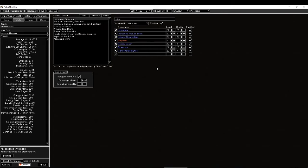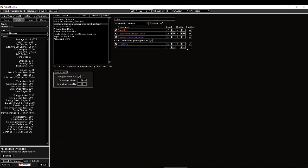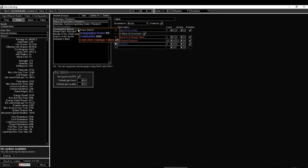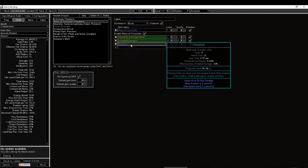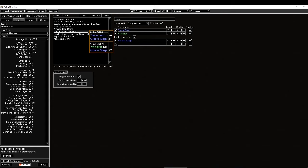For the setup, I usually switch Increased AoE to Concentrated Effect for bossing — I only use Conc Effect for T16 guardians and Uber Elder itself. I have one Cast When Damage Taken set as high a level as possible for the two defensive skills, and Wave of Conviction, Elemental Weakness, and Brand — those two are at level 1 Cast When Damage Taken so they proc as much as possible. The reason I have Firestorm in both setups is because I really want to get as many hits as possible.